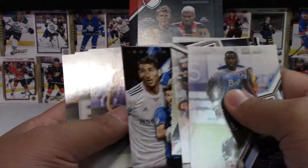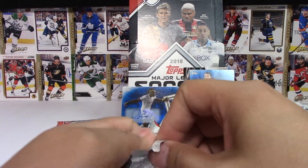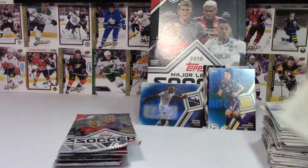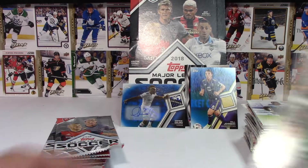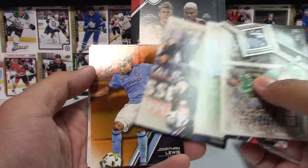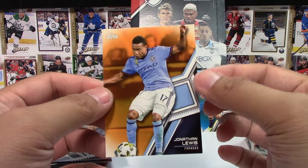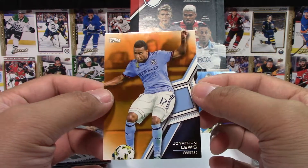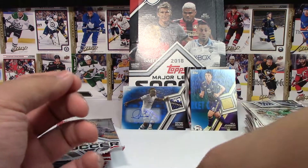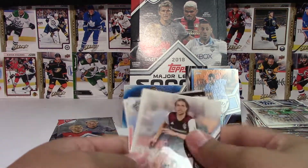Tri-Dimensional card — Piatti. That is the hit in that one. I think I see another parallel. It's not a signature, but it is an orange parallel. Jonathan Lewis of NYFC — numbered to 25. That is cool! I was hoping we'd get a different color parallel, so that's actually kind of sweet.